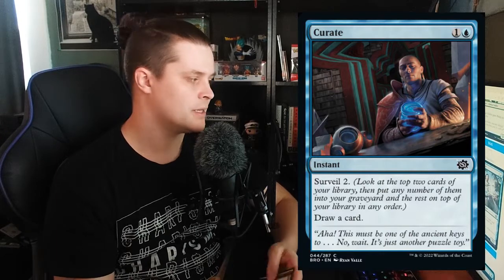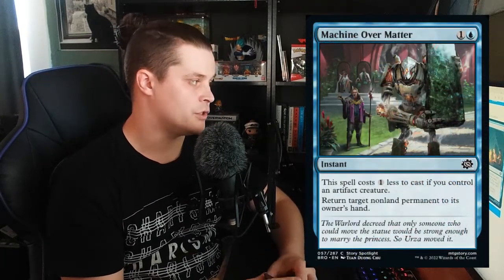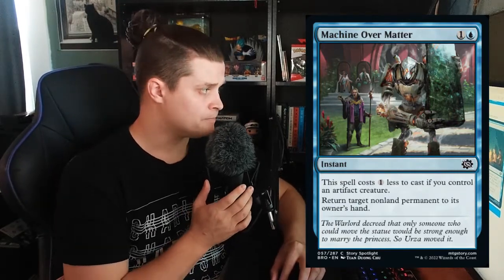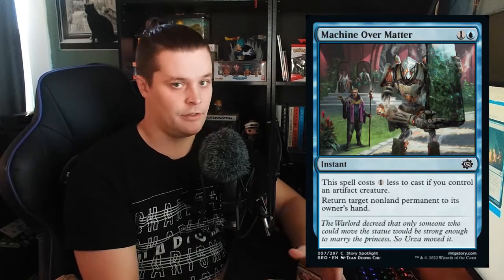Curate is 2 mana — 1 generic, 1 blue — instant: surveil 2, draw a card. It's not very powerful, but if you're playing Tolarian Terror decks or any graveyard-matters or flash decks that want to play at instant speed, I could see some number of this in Constructed. Machine Over Matter is 2 mana — 1 blue, 1 generic — instant that costs 1 less if you control an artifact creature, making it just 1 blue. It returns target non-land permanent to its owner's hand. This could be played if there's an artifact-based tempo deck in Standard.